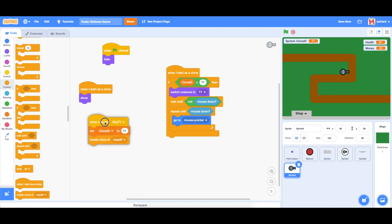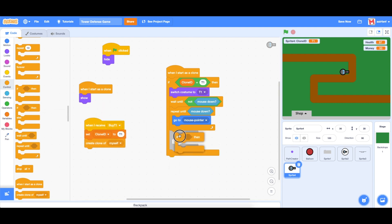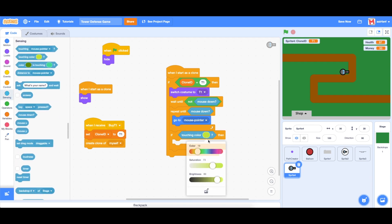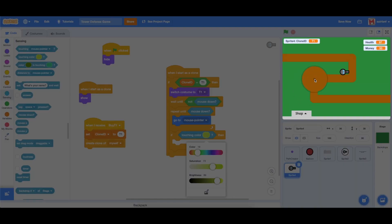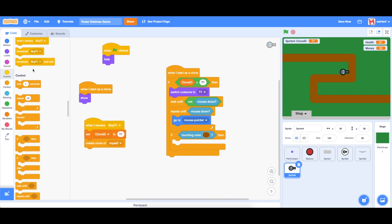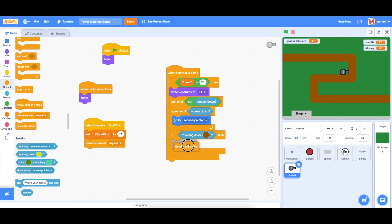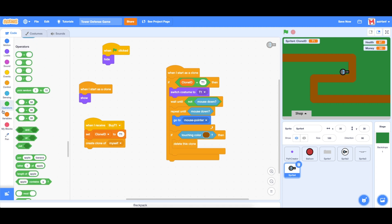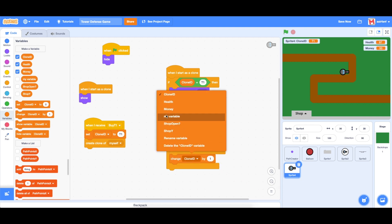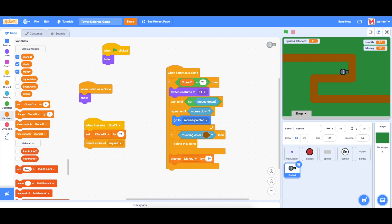The next thing we need to do is make sure we're not placing on the path. We're going to say if touching color and pick that brown color we've chosen, then delete this clone and change the money. Assuming we haven't put it on the path, we want to change the money by negative 40 because this costs 40.